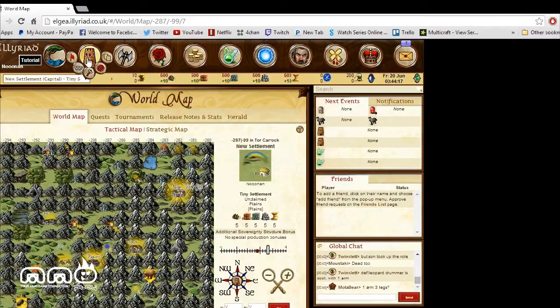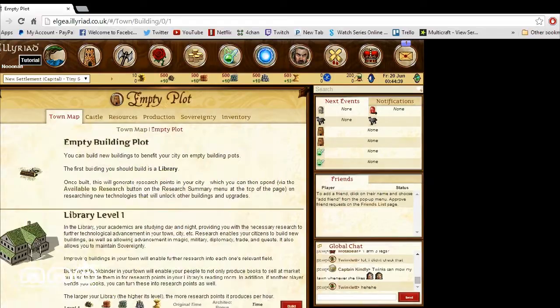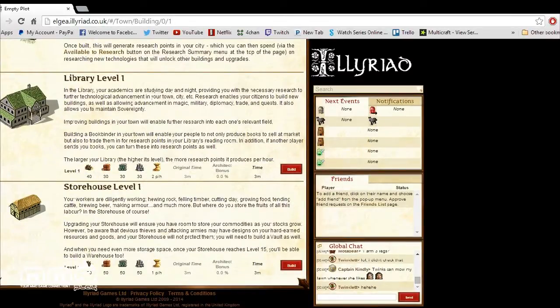Next we're going over to the city map. Here's our first city — we have a castle and a bunch of empty plots that we can use to build different locations to upgrade or gather different resources. It's kind of like your standard MMORTS, like Clash of Clans. Clicking on one of these empty lots, you can see we have different things we can build. Depending on the type of lot, it will cost different resources.